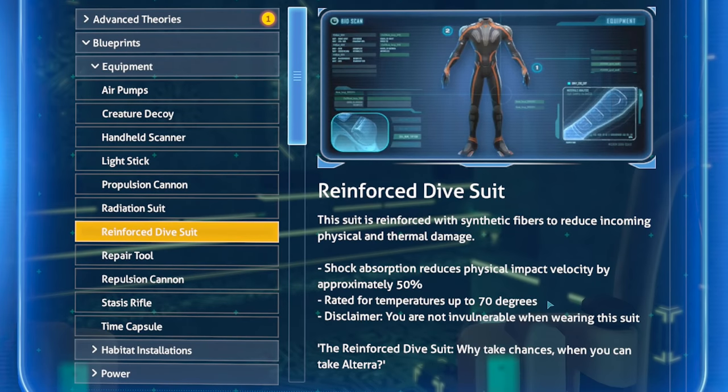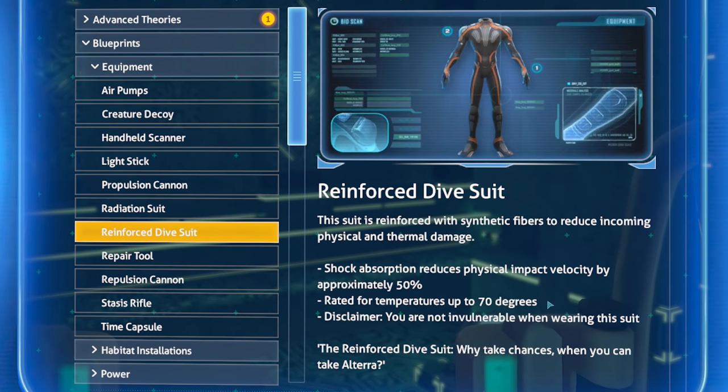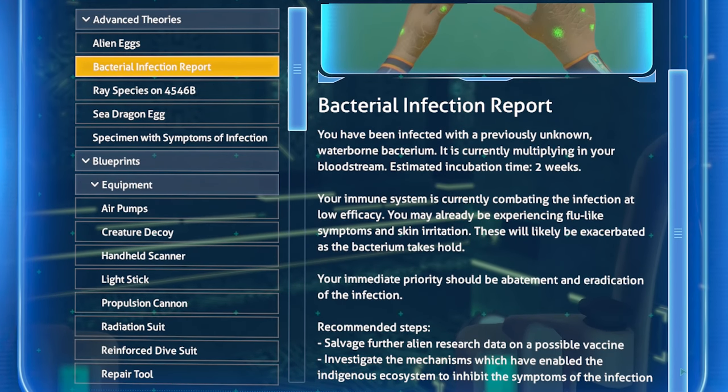Resource dive suit — we already know about that. Shock absorption reduces physical impact velocity by approximately 50 percent. Rated for temperatures up to 70 degrees Celsius — disclaimer: you're not invulnerable while wearing this suit. That's interesting because we hit like 60 something down in that other area, so we're getting really close to the limit.